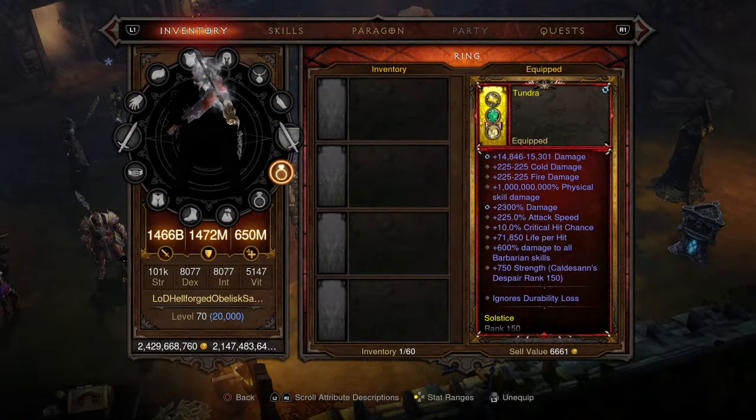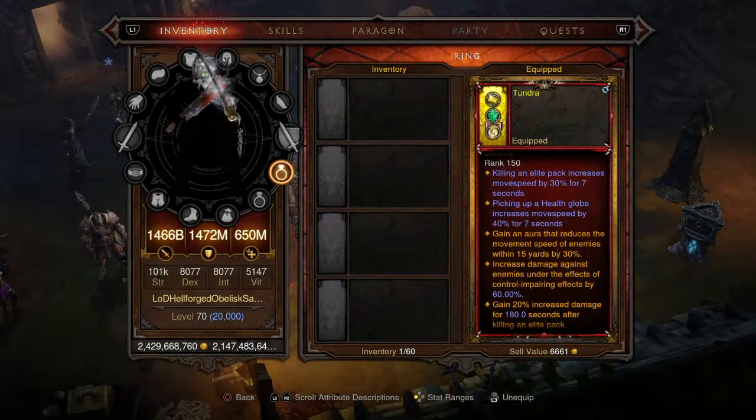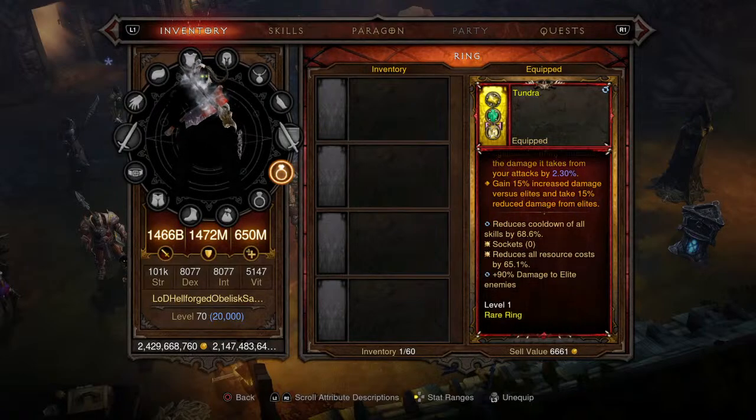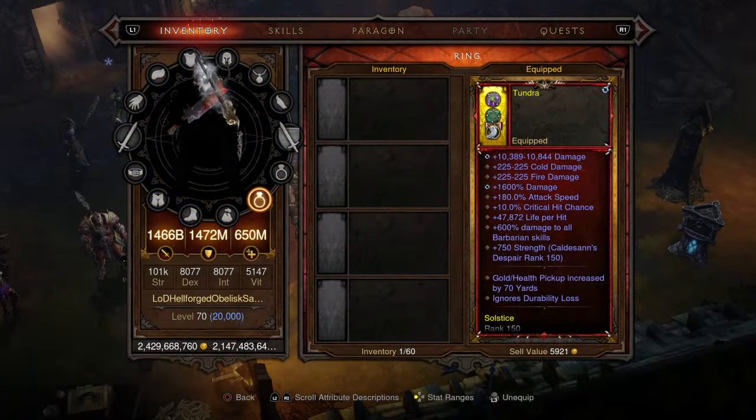Moving on to the first ring — this is the one-billion physical skill damage ring. It has 600 damage to all Barbarian skills, ignores durability loss, and the same two movement speed increases. Cooldown reduction 68.6%, resource cost reduction 65.1%, and a whopping 90% damage to elite enemies — absolute insanity.